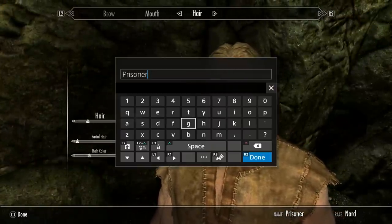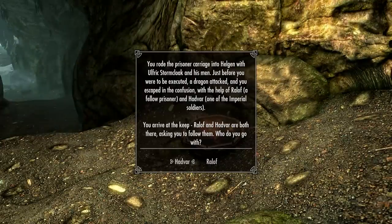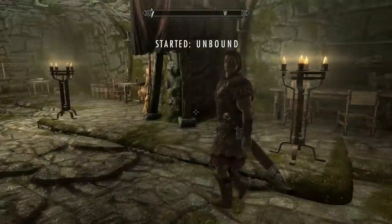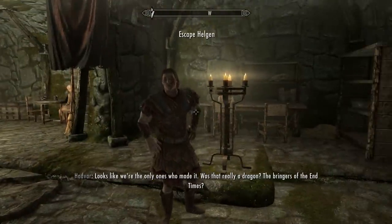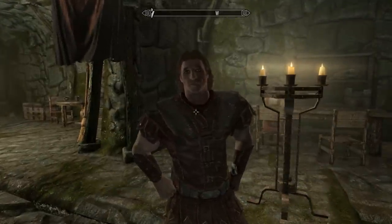You'll start at the race menu, create your character as normal, then you'll be prompted to decide whether you want to start at the keep with Ralof or Hadvar. Once you've made your choice, you'll be teleported to the appropriate place in the keep, and from there you can proceed normally. A great mod for those who create new characters on a regular basis.